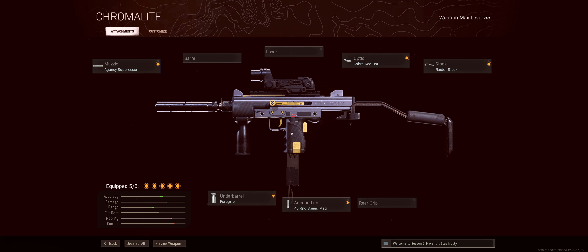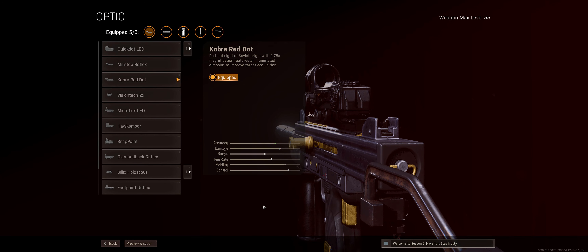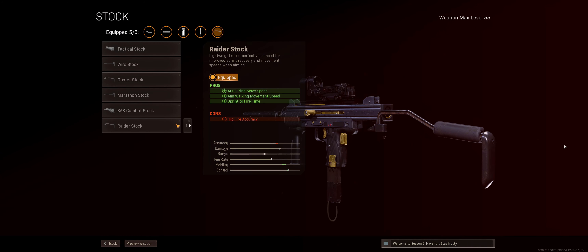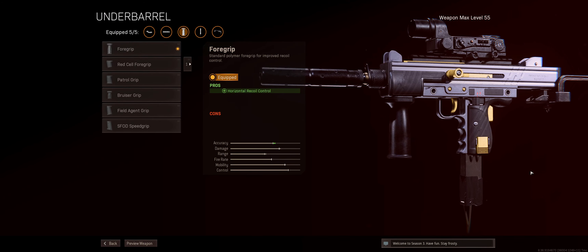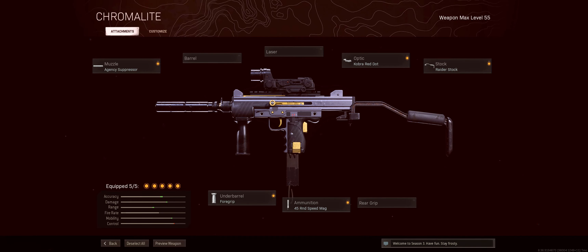The build is the Milano 821 with the Agency Suppressor, Cobra Red Dot, Raider Stock, Foregrip, and the 45-round Speed Mag. I wasn't given any explanation for these choices, but the Agency Suppressor was likely chosen to increase range for an all-round weapon, the Cobra Red Dot for zoom similar to the Modern Warfare Holographic Sight, the Raider Stock for better Sprint Out Speed and ADS Strafe at close range, the Foregrip for longer range engagements, and the 45-round Speed Mag to slightly increase ammo and reload speed.